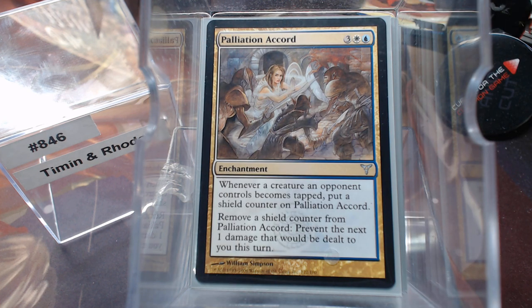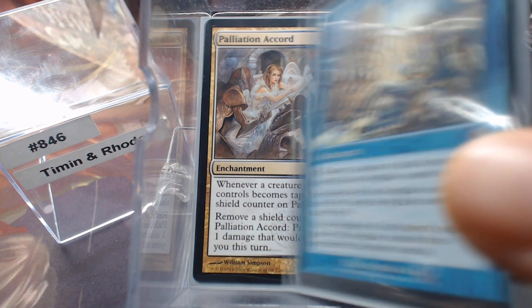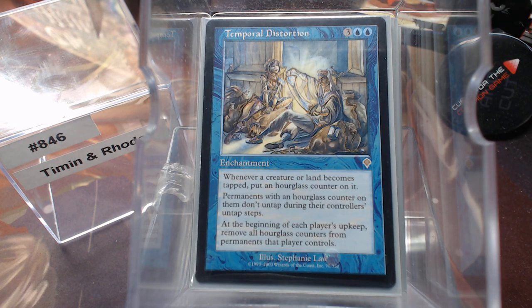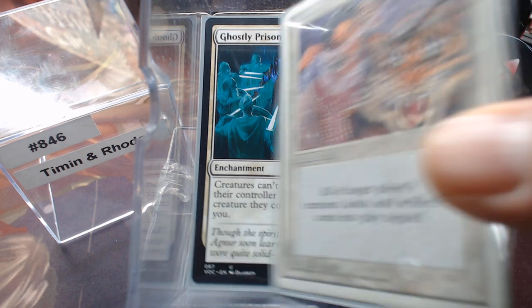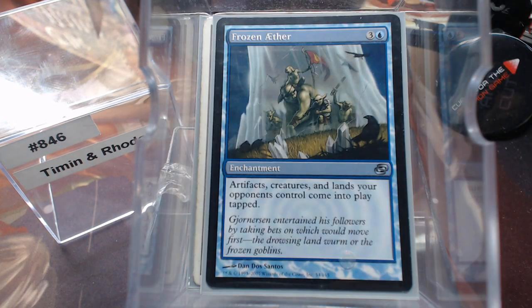Palatian Accord, all the way back from Dissension — when a creature becomes tapped, put a counter on this, and you can prevent damage with those counters. It's underused because this is probably the first deck that's ever wanted it. Temporal Distortion essentially skips every other turn, but it slows things down. Slowing things down is going to be great with Ghostly Prison in the deck.